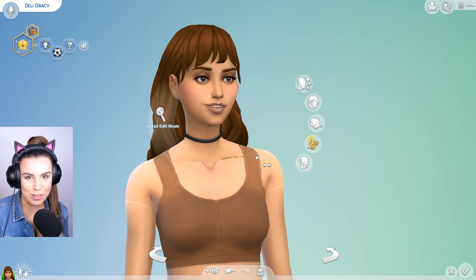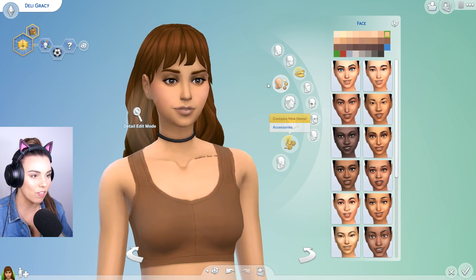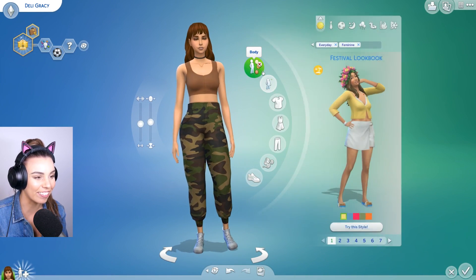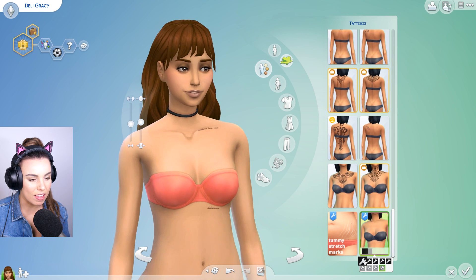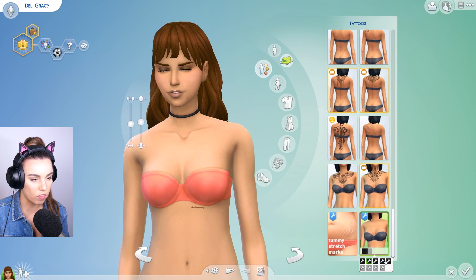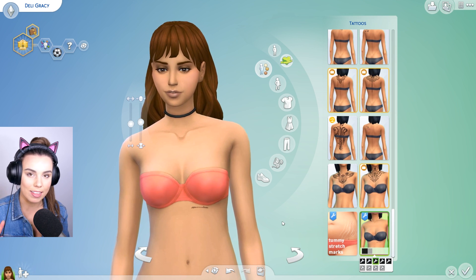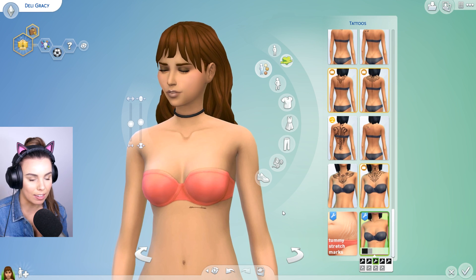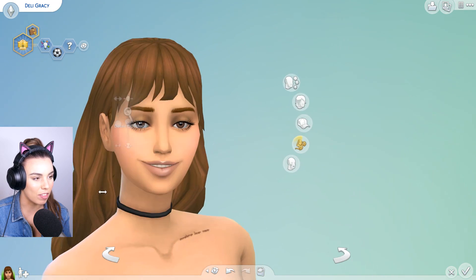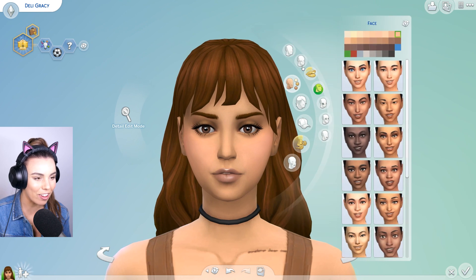We also decided to pop in a few simple script tattoos, just because I felt like subtle tattoos are missing from The Sims 4. And these are actually really, really cool. So over here we have several different swatches where you can just select single script writing. I believe that says Deligracy actually, but it's still very subtle. So if you don't like having English words in your game, it's not like you can really tell what it says. And we wanted to make sure it was super duper subtle, so there's a little bit on the collarbone there.